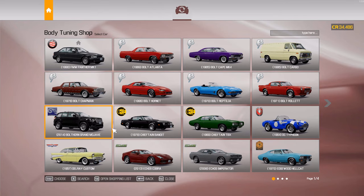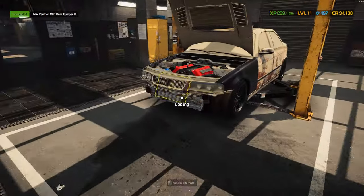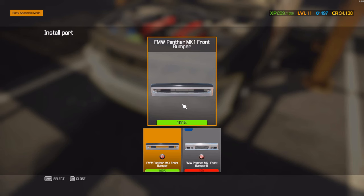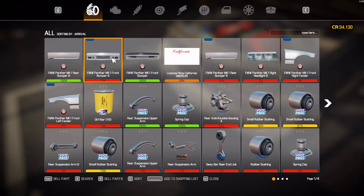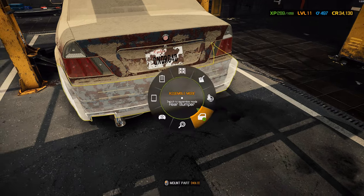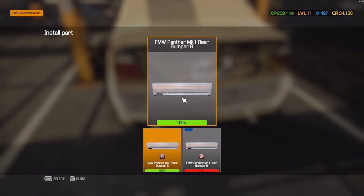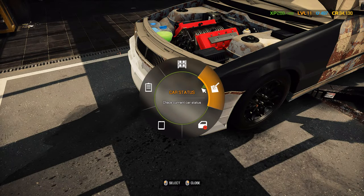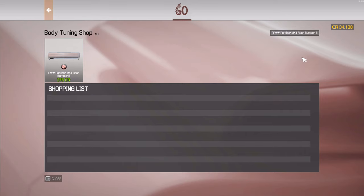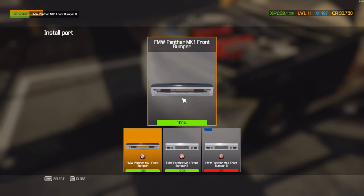No items in this section. Wait - is it in the body tuning? I get it - why are there two sections, body tuning and body shop? That one is the stock one. Mark one front bumper. I've bought the rear bumper, but it needs the B variant. Front bumper B, Mark one - yes. There you go.